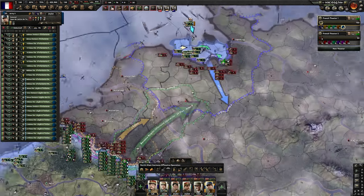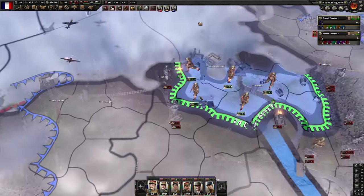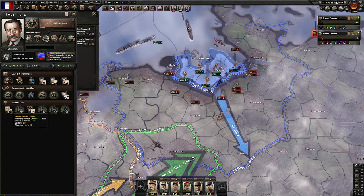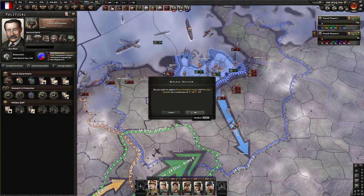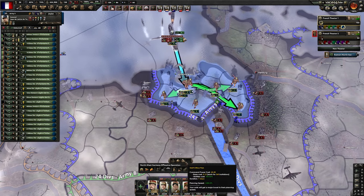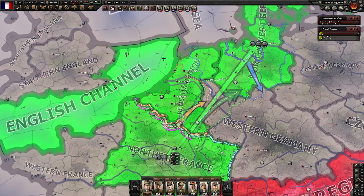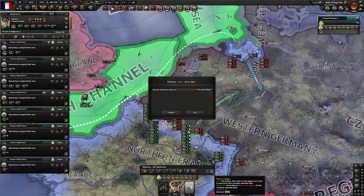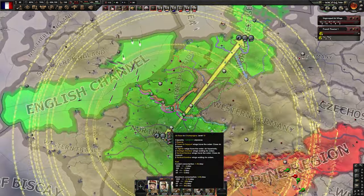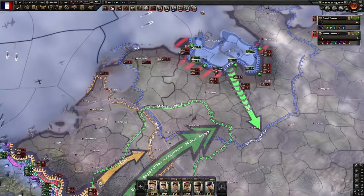At this point we have enough political power and it may be time to switch from army defense to army offense, because from now on we are going to be mostly on the offensive. We'll use a staff office plan because we want them to attack as soon as possible. Let's stop our naval support for the invasion but at the same time start this offensive. We need the fighters to protect all areas, but the northern front is the main one — we're going to start the northern offensive first.